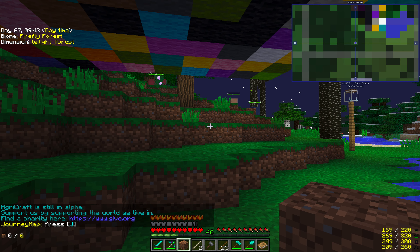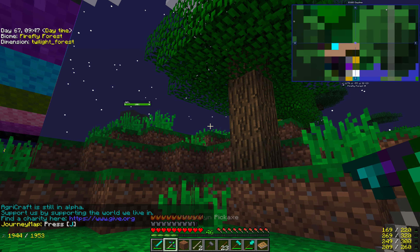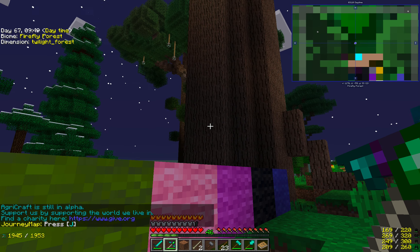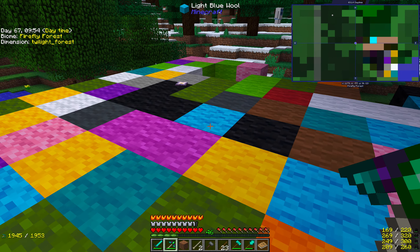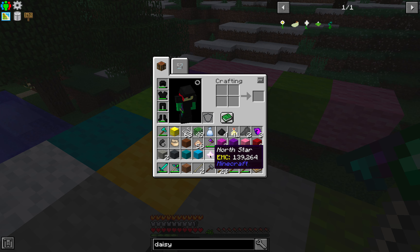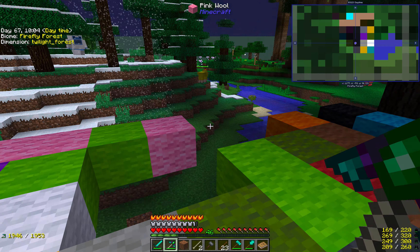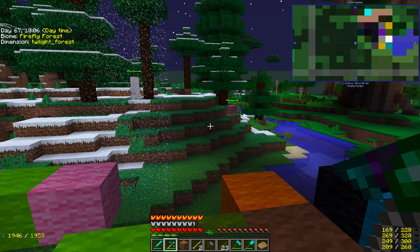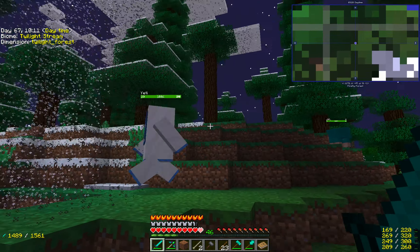Welcome back to Project Ozone 3. I didn't show you last episode because it didn't go that well. Basically, I got this manual tool, then I opened a chance cube and got this wool disco. A nether star! I got a nether star! And there's a yeti! This is the Twilight Forest.